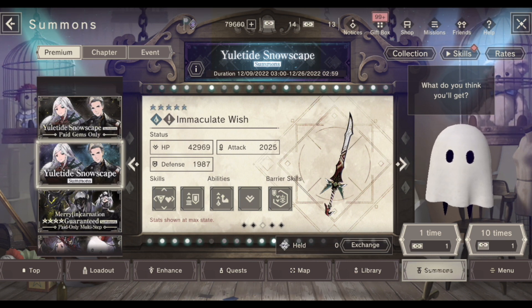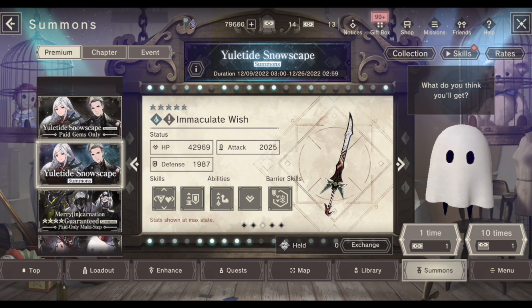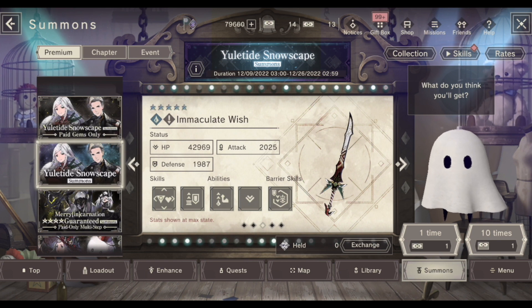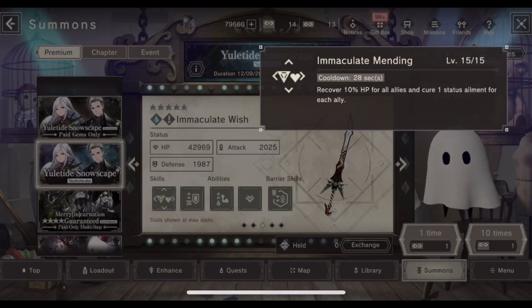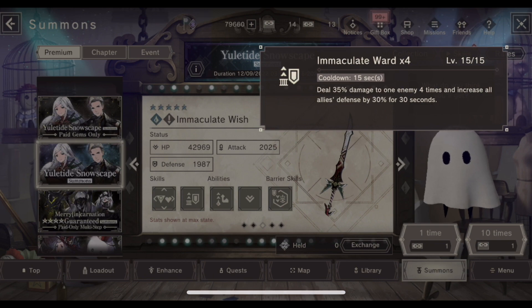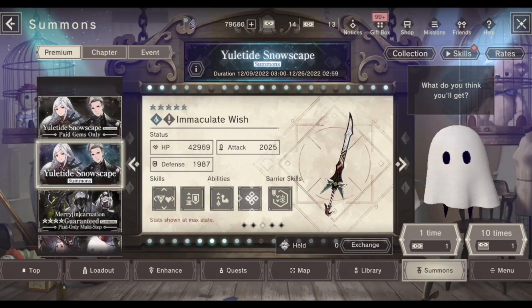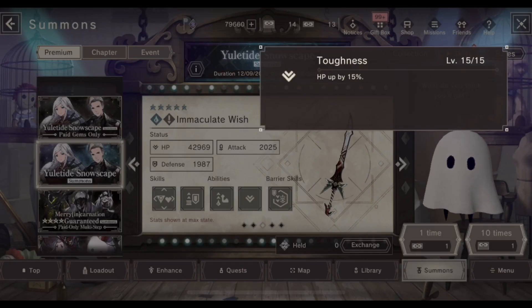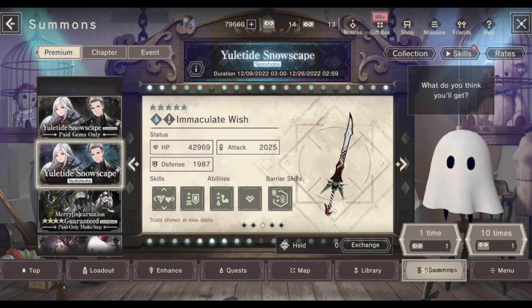Her sword is comparable to Fractured Gale's sword — it also has an AoE healing on skill 1 and a water ability on skill 2. It's a slightly buffed version of that weapon because the first skill heals 10% HP for all allies but also cures one status ailment for each ally. The water ability, liquid boon, helps deal some damage and toughness 15% is great, though the weapon has a lot of HP.